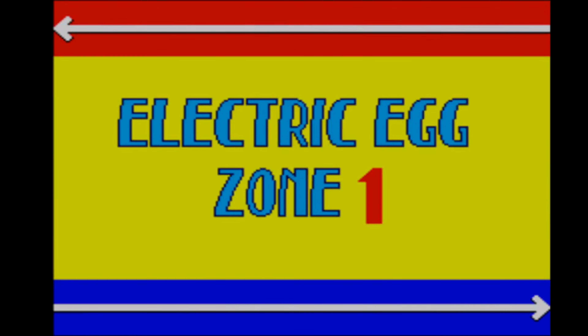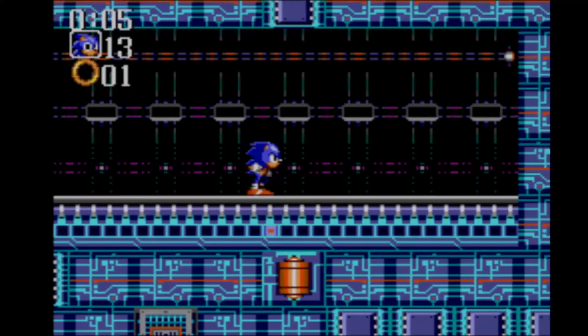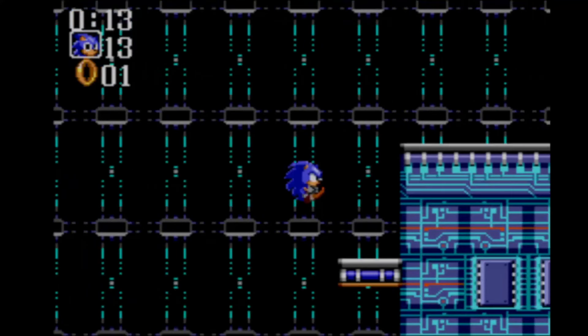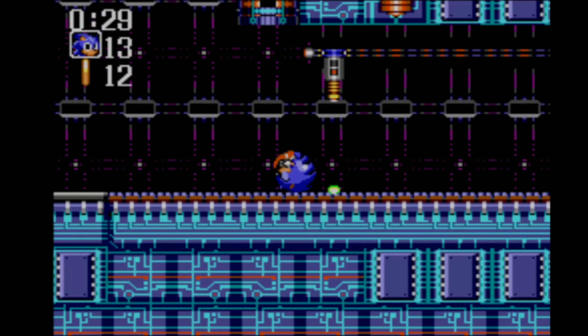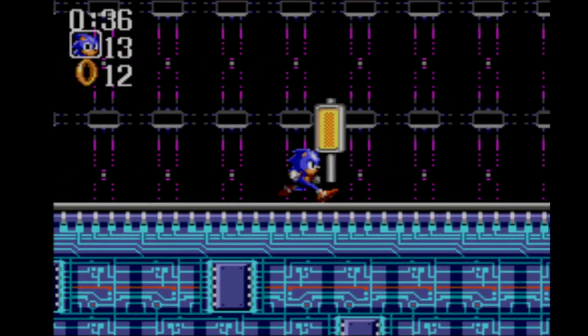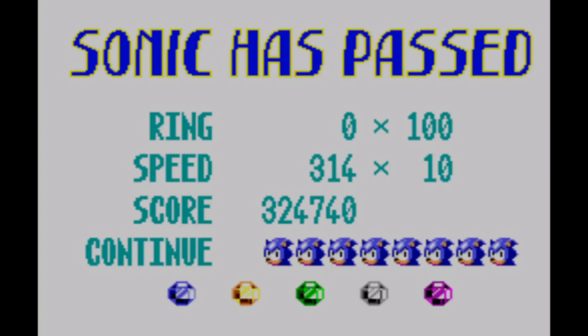Now we're on the final zone of the game. This game is so short. Spin dash and hold up. Make sure you pay attention to those hazards — you can just run through the traps or take a tube ride throughout the stage. Just use the tubes; they'll take you for a ride. And that's it — 36 seconds. You can just cheese it by taking the tube rides in the middle of the stage.